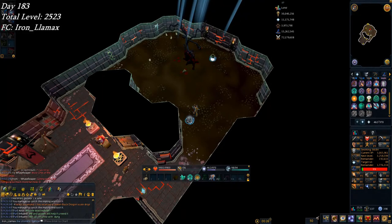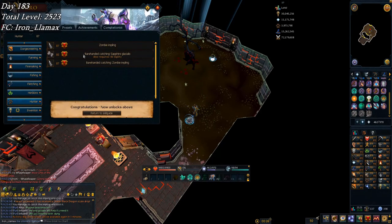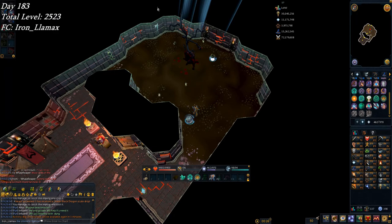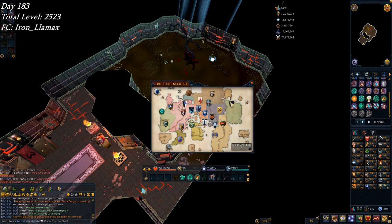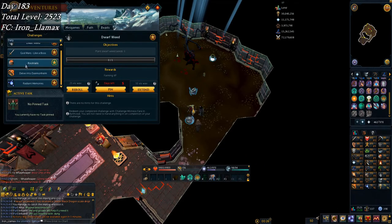Welcome back to week 27 of the Ironman Road to Comp series. Started off this week with some Hunter — I realized the Gothician butterflies were being split between my farming and Hunter. I finally decided to take care of some, so I went all the way from 83 to 87 in one go, and that unlocked a few things like the zombie impling, which I'm going to go catch today.